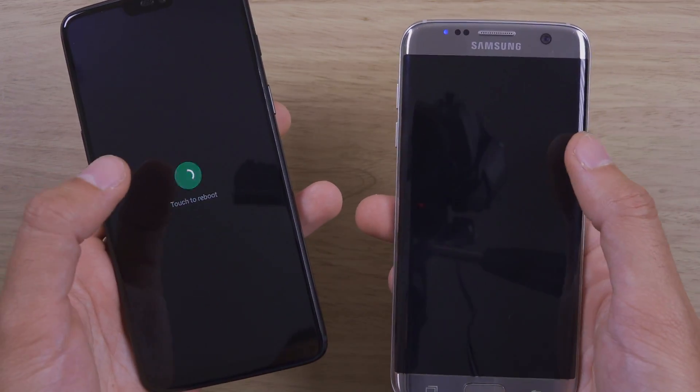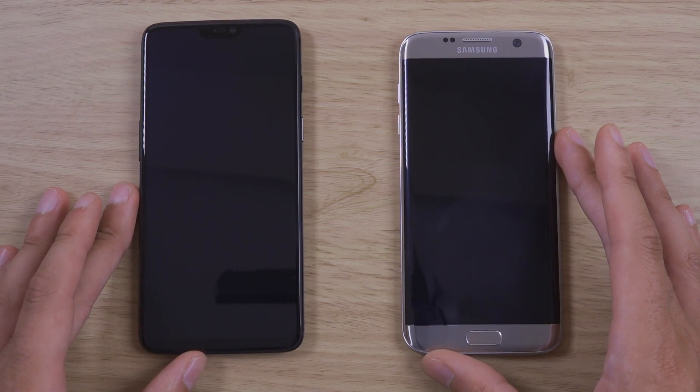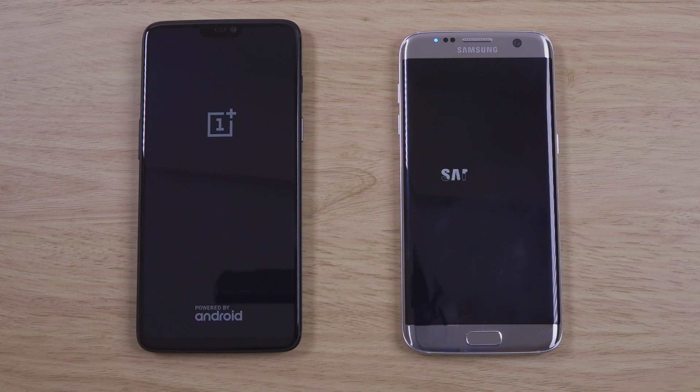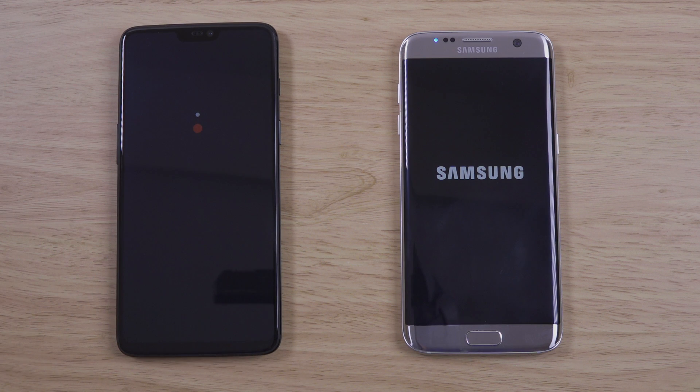We'll just reboot them both. With the S7 Edge you're still getting a huge battery, full IP68, and a fantastic camera. You can get some good deals — €300, €400 for the S7 Edge nowadays. And the software is still updated.